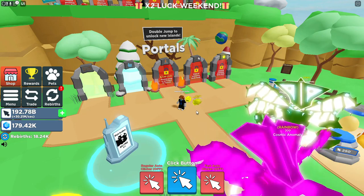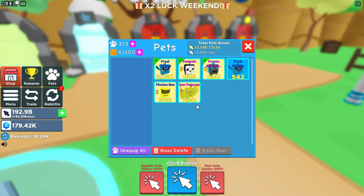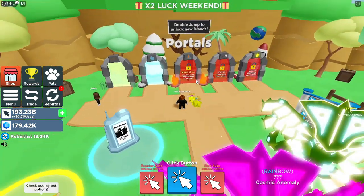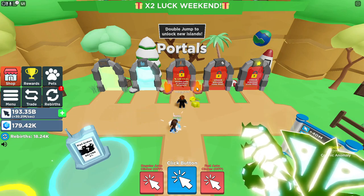What's up Buttercups, today we're back with another Clicker Simulator video. I did a little bit of grinding off camera to get myself a Golden Frost Dragon, a Golden Photon B, and some other stuff. An extra Frost Dragon for trading purposes. And in today's video, we're going to be heading to the third island.